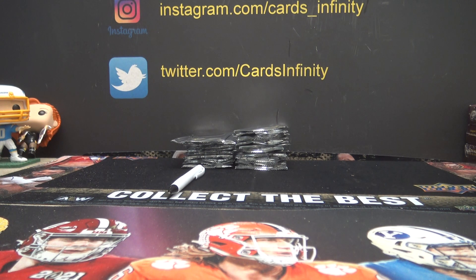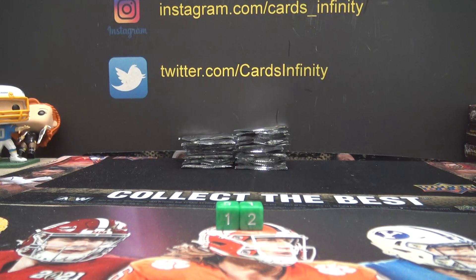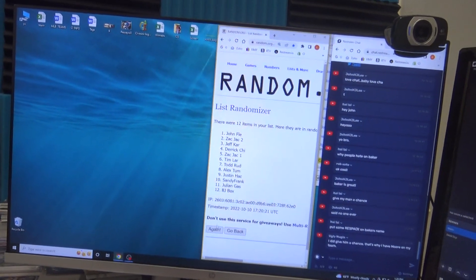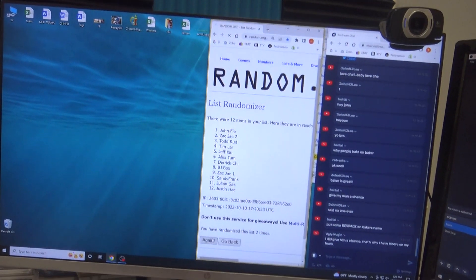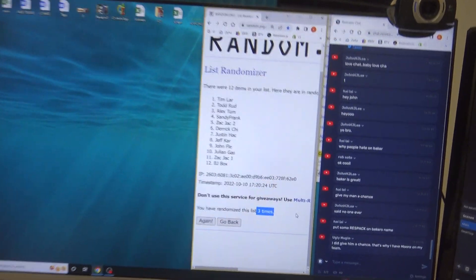This is for Jumbo 12 Spot Jumbo Box Random Pack number one. We'll click it three times. This is Jumbo Random Pack number one — if your name is on top after three clicks, you'll win this pack. Mr. Tim, three times.